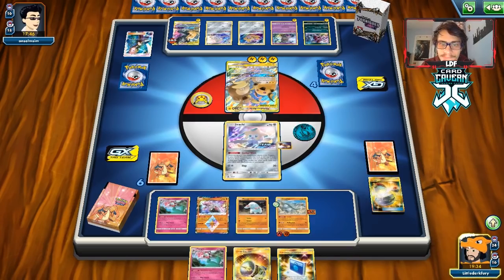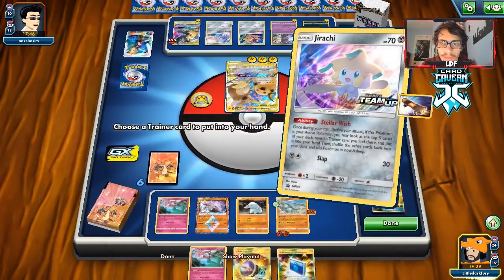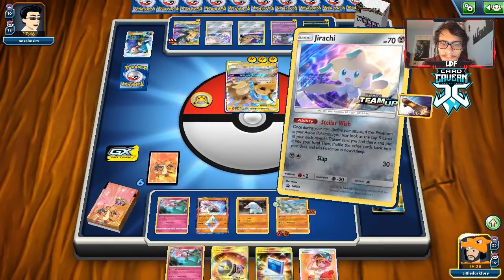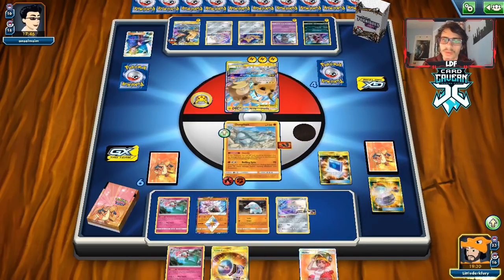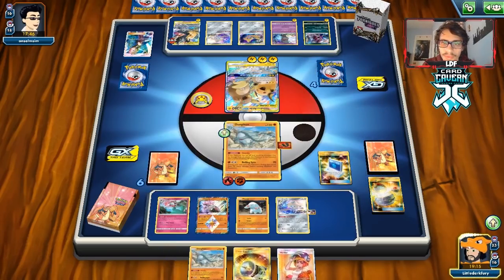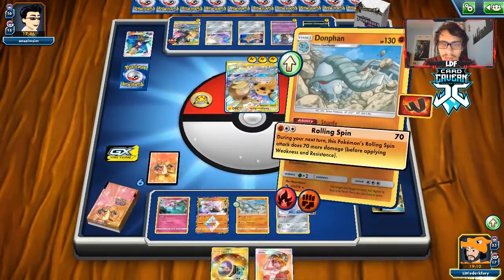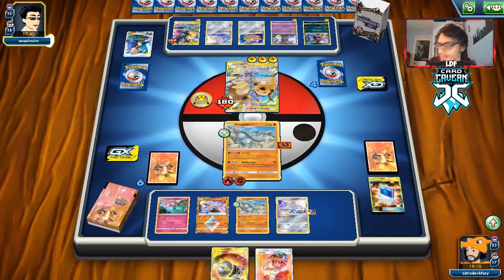We go Last Chance Potion, switch into Jirachi, and Stellar Wish for more Florges. We need to get more Florges in play. We wish into Welder — not really what we wanted. We go to Donphan and get another Donphan in play. If we can get a Crystal or something we can still go back to Donphan, but not getting heads there really sucks because it makes it nearly impossible to get out of Paralysis.